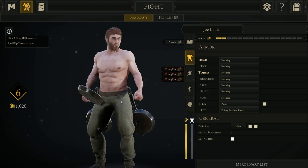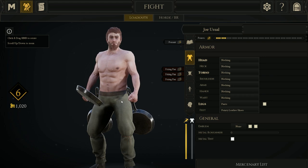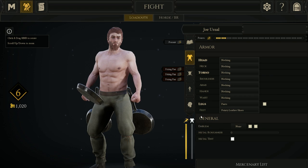I found out very quickly that if you go in looking like this, they converge on you. They will kill you. As soon as they see the frying pan man on the field, he's a target. So be aware — you might be fast, because if you look at this, your speed is all the way to the top, but you have zero armor.